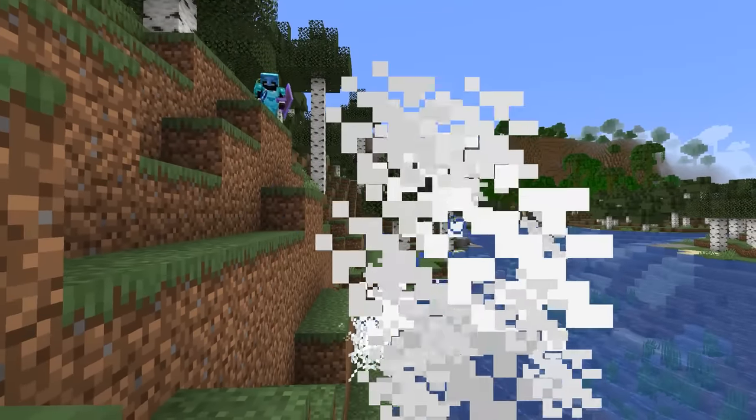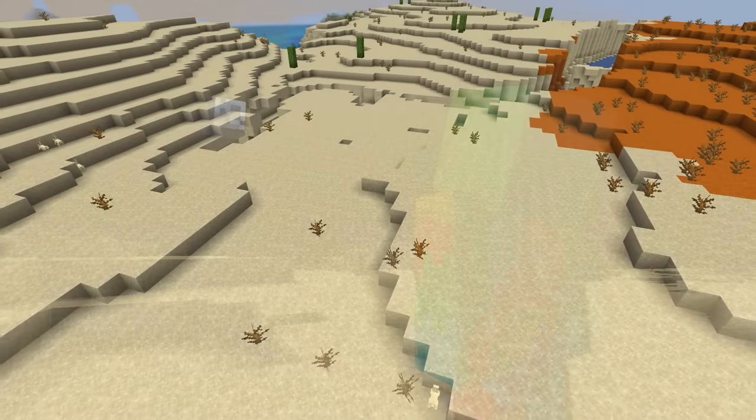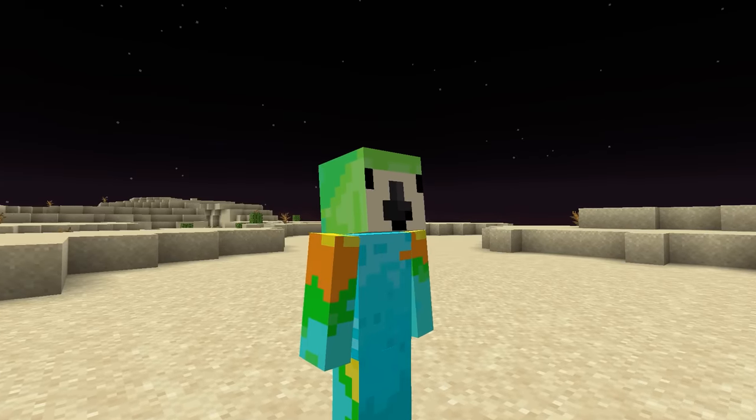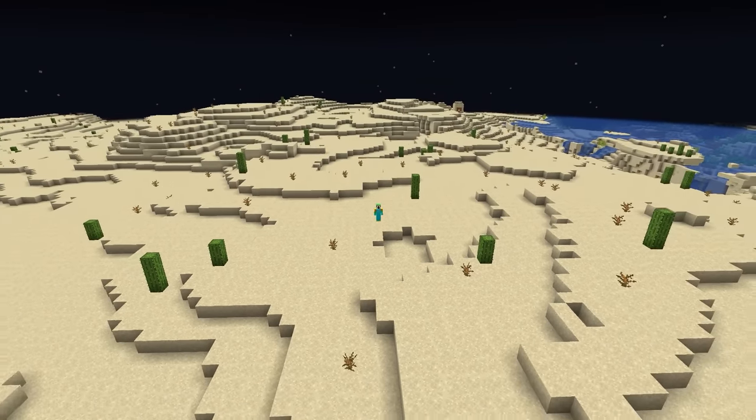After Planet Lord killed me, I knew I had to get him back by creating a trap that even he wouldn't be able to escape. For days I experimented with lethal explosives and game-breaking mechanics, but nothing came close to what I actually made. And that's because I've been standing on it this entire time.